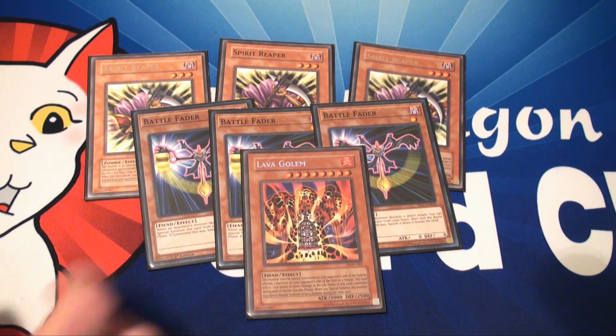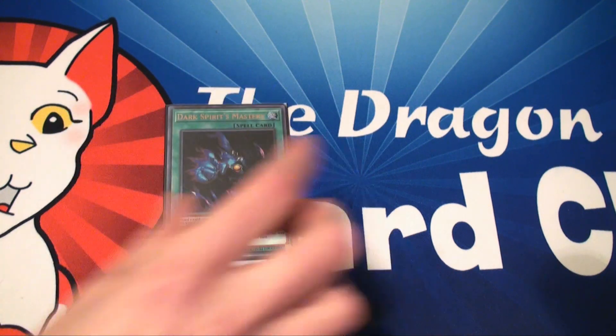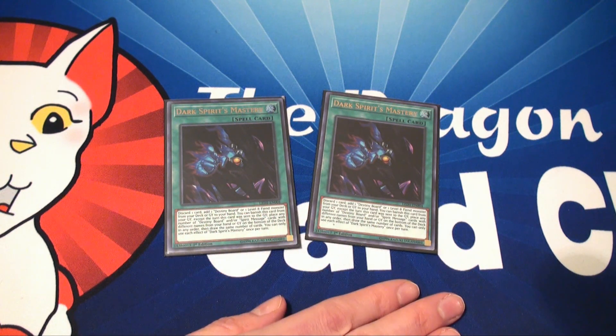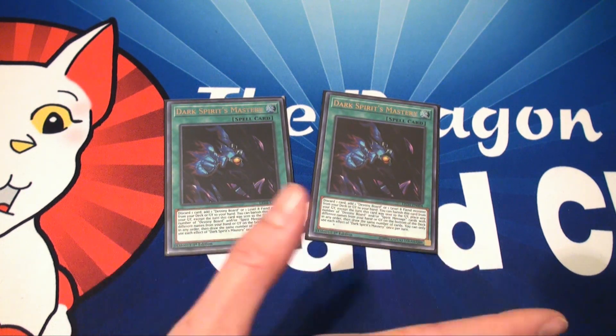And to round it off, just one Lava Golem, because it's searchable and you can use it to get rid of any problematic monsters your opponent has. For magic, I have two Dark Occultism — or Dark Spirits Mastery. All this really does is, at the cost of one card, you can search your deck for a fiend monster or a Ouija board. There have been times I used it to search for Lava Golem, because he is a fiend.